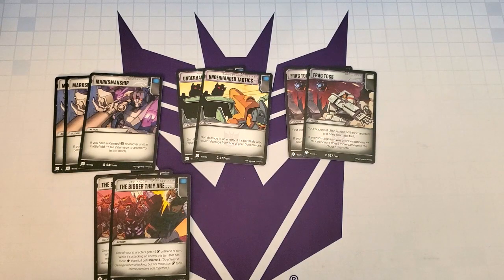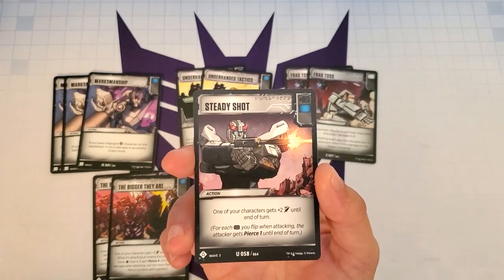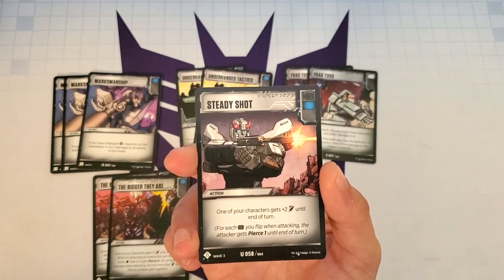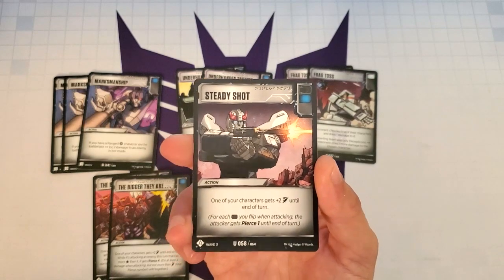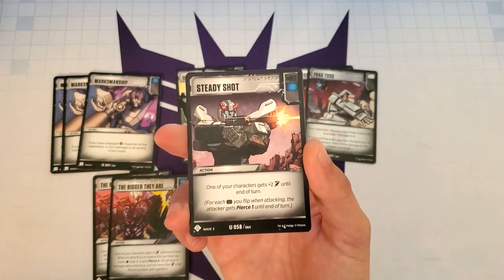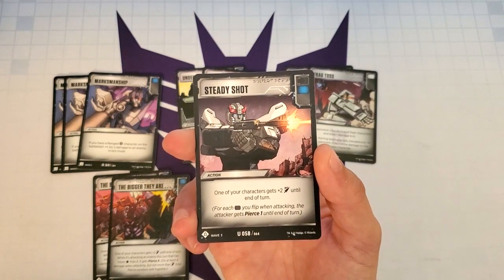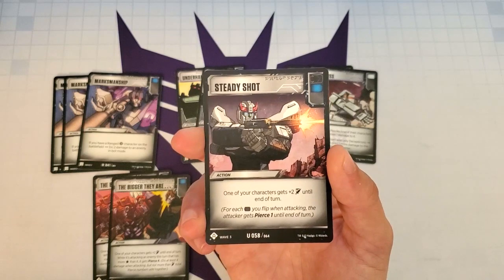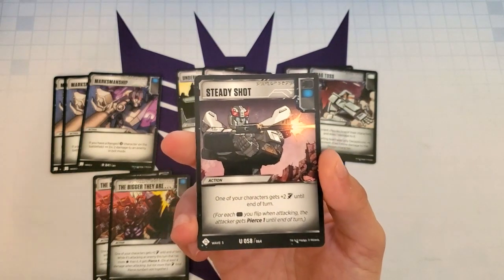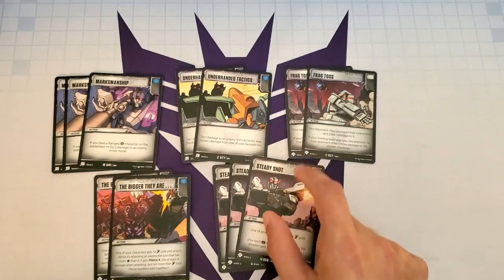The last action helping us deal damage is Steady Shot — an action with a black and a blue icon, so when we flip this our character gets Pierce 1. It says one of your characters gets plus 2 attack until end of turn. This card isn't great against blue decks, but it's really strong against orange decks where opponents don't have much armor and aren't flipping blue. We want to do as much static damage against those orange decks as possible, so I put three copies of Steady Shot in the deck.